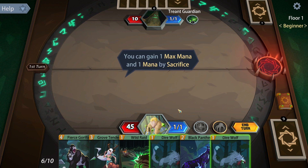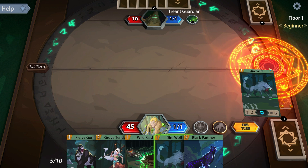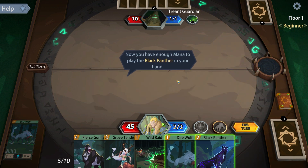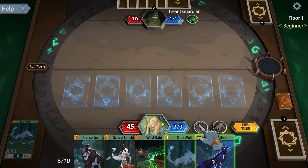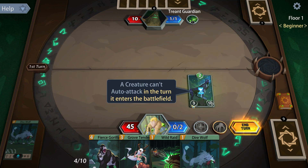This is kind of like Hearthstone - that's what it is. You can gain one max mana and one mana by sacrifice. Gain a mana and one max mana after sacrifice. Now you have enough mana to play the Black Panther creature.